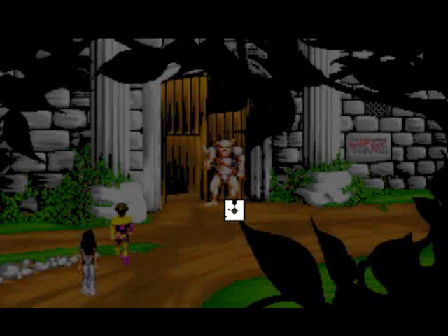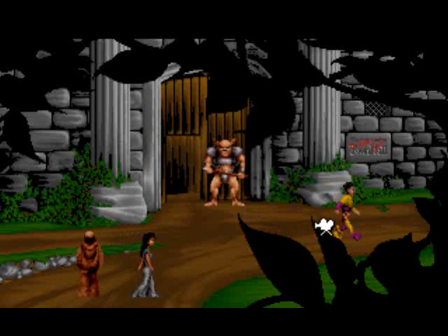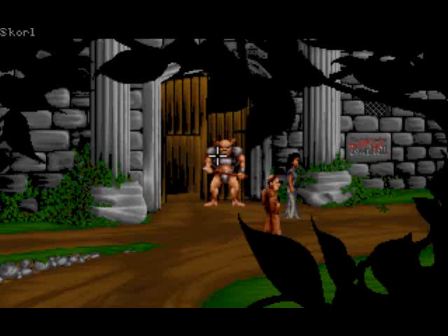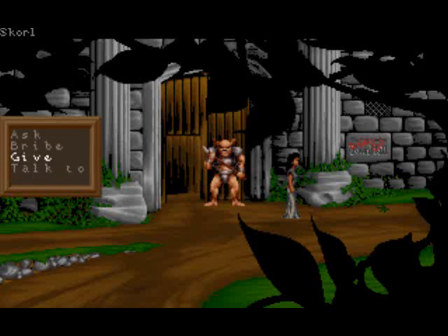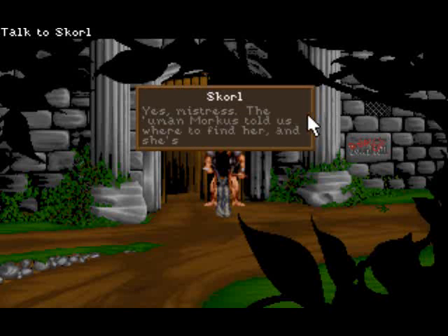When I played through the game for the first time — the second time before recording — he got stuck in the corner of Apothecary Lane and I hope this does not happen again, because there is some stuff I want to talk to him about. If you hear something in the background, it's my co-commentator Sandy. Now let's talk to this guard because now we are at Selina's. Is the girl inside, guard? Yes, mistress. The human Marcus told us where to find her and she's waiting for you. I told you Marcus was a traitor — I knew it.